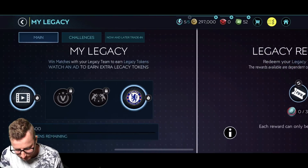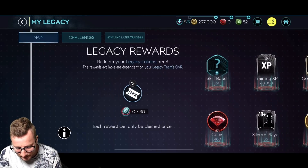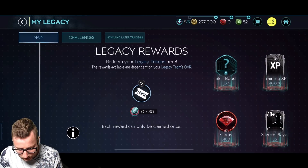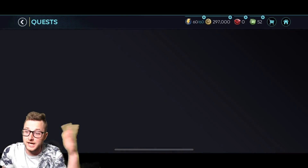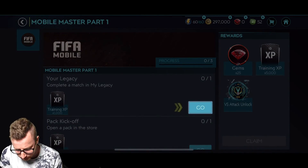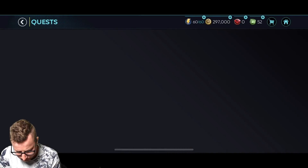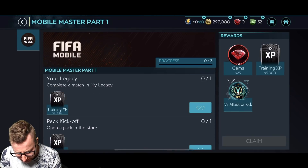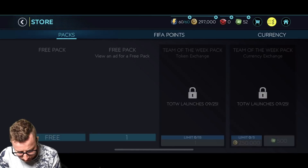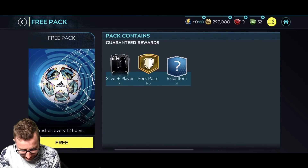So perks — basically each time you do this, you get enough to unlock each one, and eventually you'll get there. Rewards available are dependent on your legacy team's overall, so the higher overall, I guess you have different rewards. Complete a match in my legacy — that will unlock Versatack. I want to see what's in the store. Free pack! We got Team of the Week — that's nice. So Team of the Week is here for the first week.